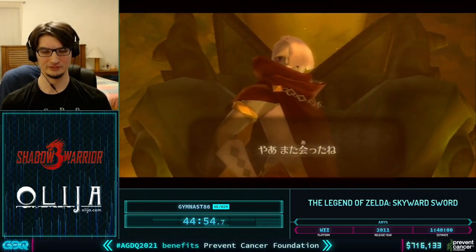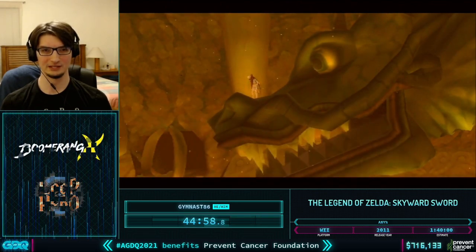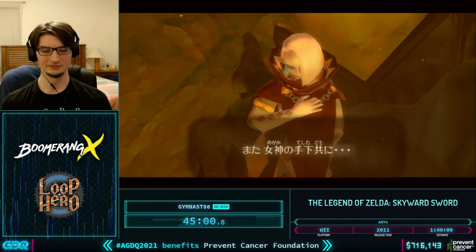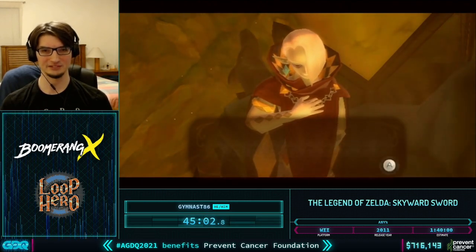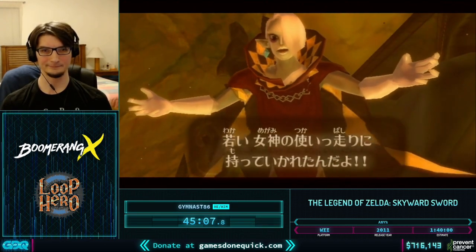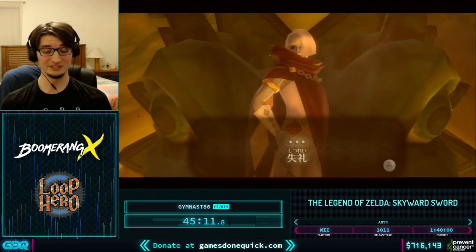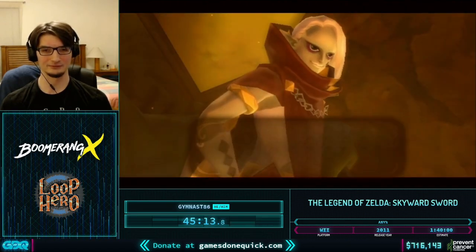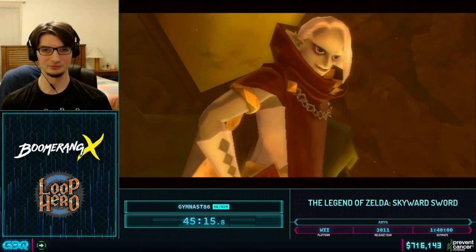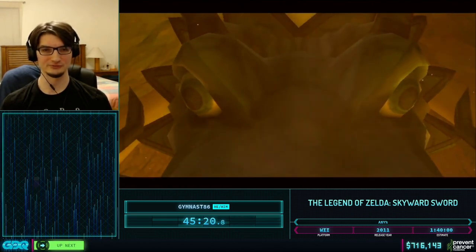Ideally the fight will only take about three cycles after Ghirahim finishes his expository dialogue about how sad it is that Zelda keeps escaping his grasp while he still spends time talking to Link. We didn't even see Zelda get kidnapped, so we don't even know what he's talking about. Well, the speedrun story progression is fun.